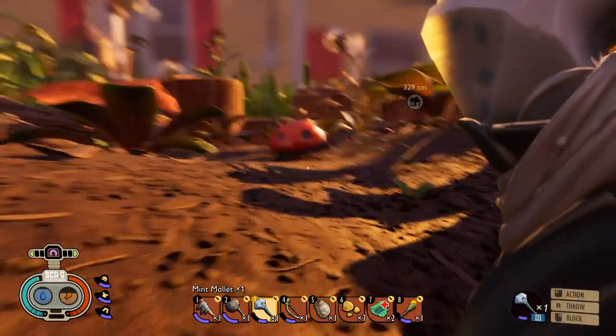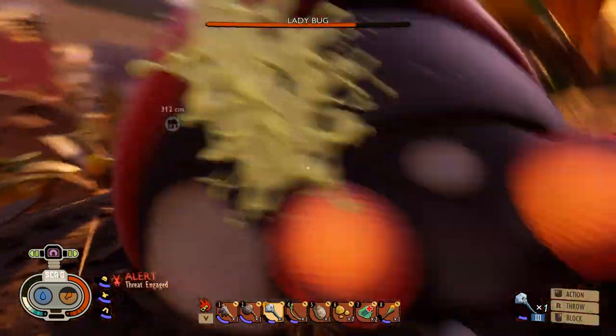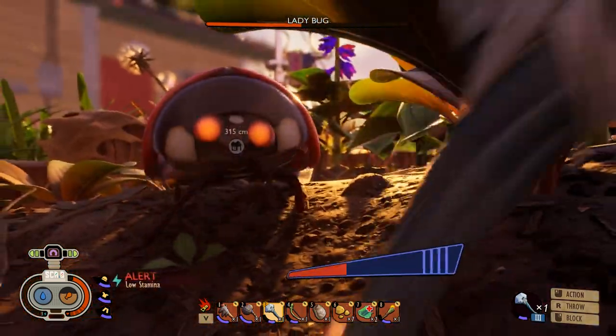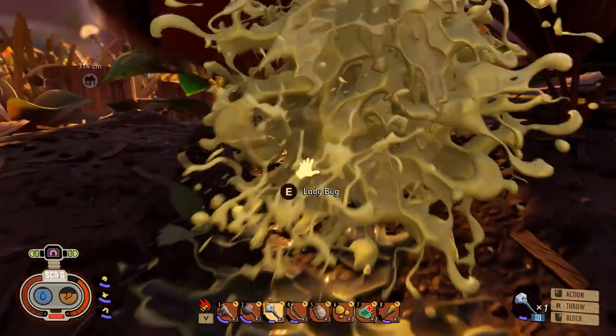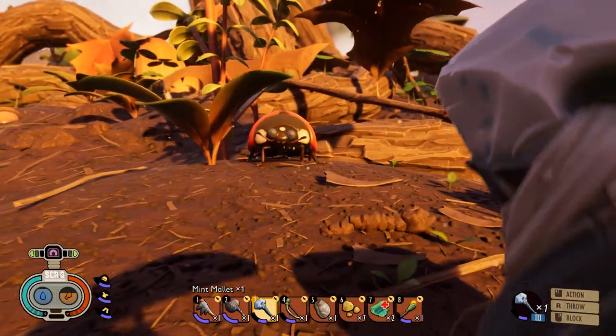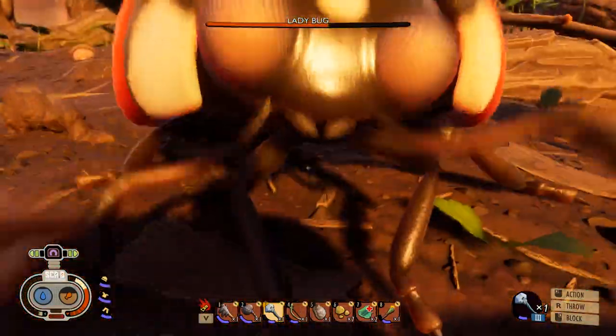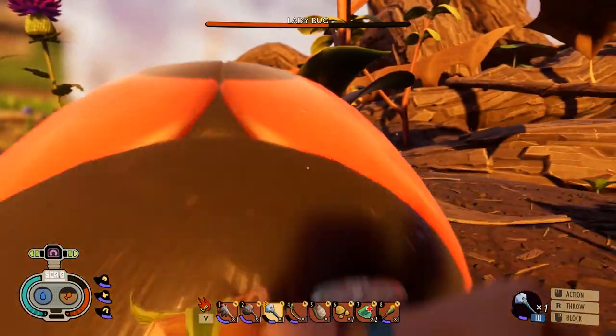You can hit it twice at the start and block its charge, hit it again twice, block again, hit it again — you stun it and carry on until you've killed it. Don't hit the ladybug more than two times otherwise it'll charge you before you can get a third hit off. If it knocks you down, block as soon as you get up then carry on hitting it.